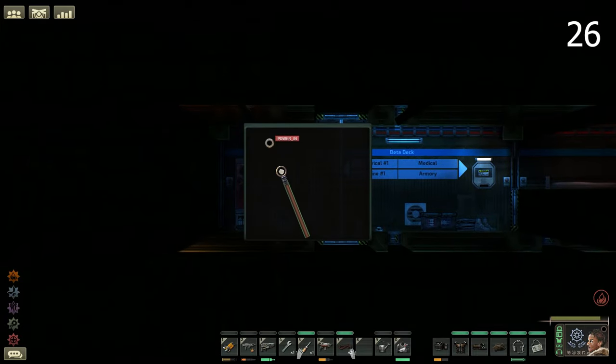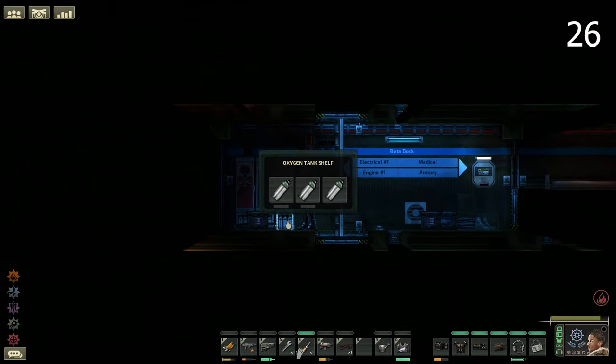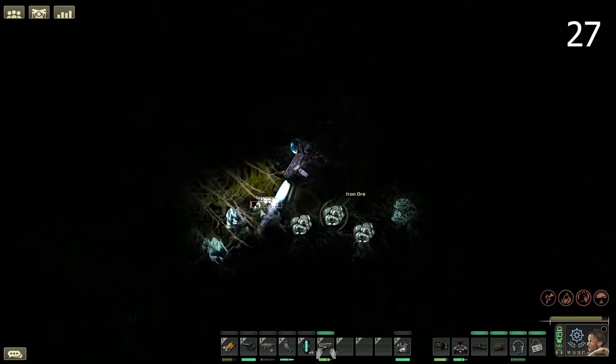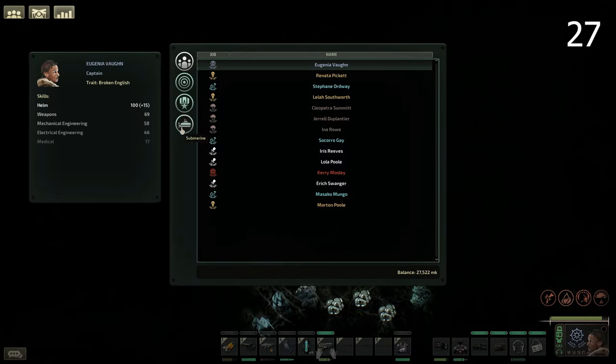Add a power input to diving lockers to turn them into slow oxygen generators — this will require rewiring them to an active power source. For mining missions to be more efficient, make sure you have a mechanical engineering skill above level 30, as below this you will use oxygen tanks three times faster.